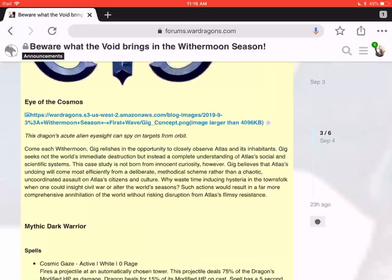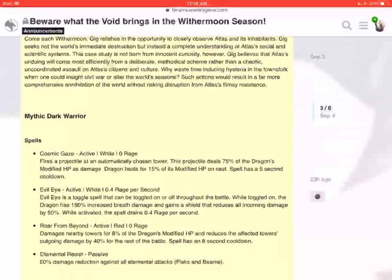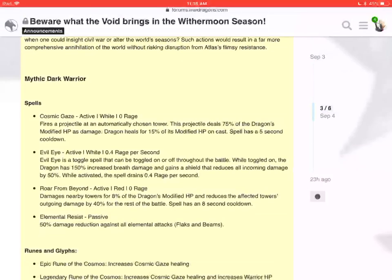This gig dragon is very interesting. This is the Mythic Warrior, it's going to be a dark dragon. When I made the video about him, I was like this guy is going to require so much rage and he doesn't have a way to gain rage. But PG is like just kidding — they're going to make all his spells zero rage, besides of course the Evil Eye. Let's talk about this dragon.